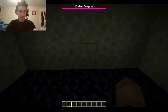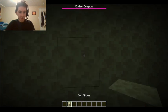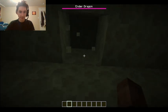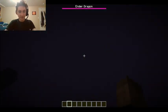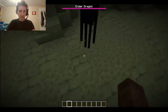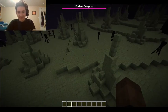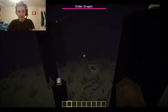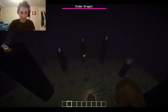We are already in the End and I'm going to stay in creative just so I can show you guys. This is pretty normal — you always spawn on this platform. But once you get up to the top, you can see we have end stone brick. And all these spikes everywhere. I'll be honest, I do feel like this is a bit much.